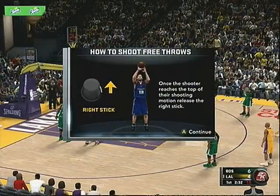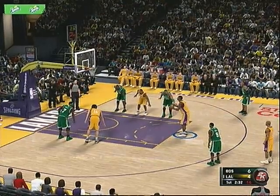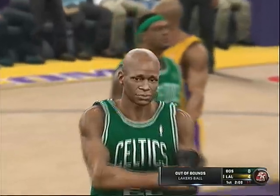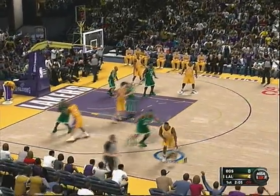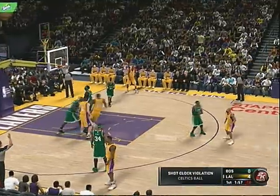How to shoot free throws: right stick down, and once the shooter reaches the top of their shooting motion, release the right stick. That's the same as before, nothing different. You've got to really be on point when you're jumping for the ball — you can't just pass the ball anywhere, they do tip it. That's a man trying to set up some offense.